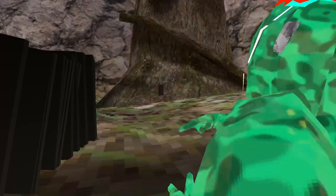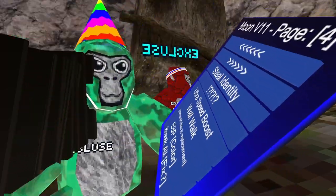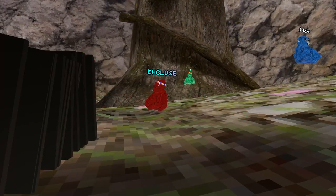Steal Identity — what this one does is, we've got Excluses, I'm going to click him — now I'm Excluses. Ultra Speed Boost — this makes me really fast. Wall Walk — this one makes it a lot easier to go on walls.